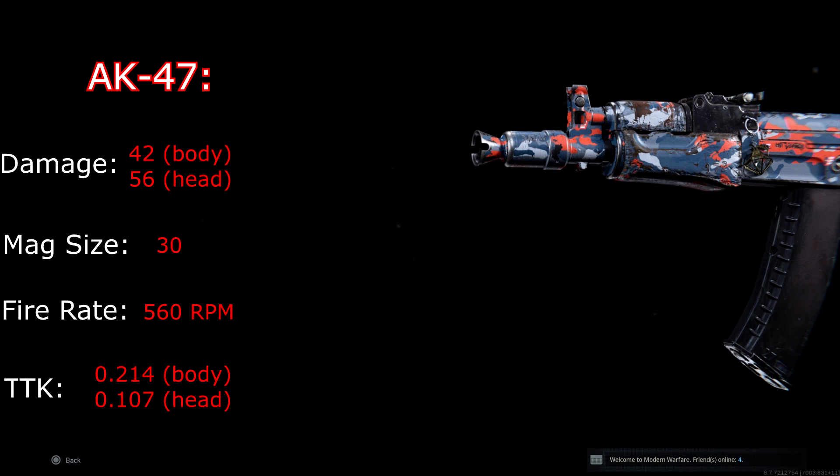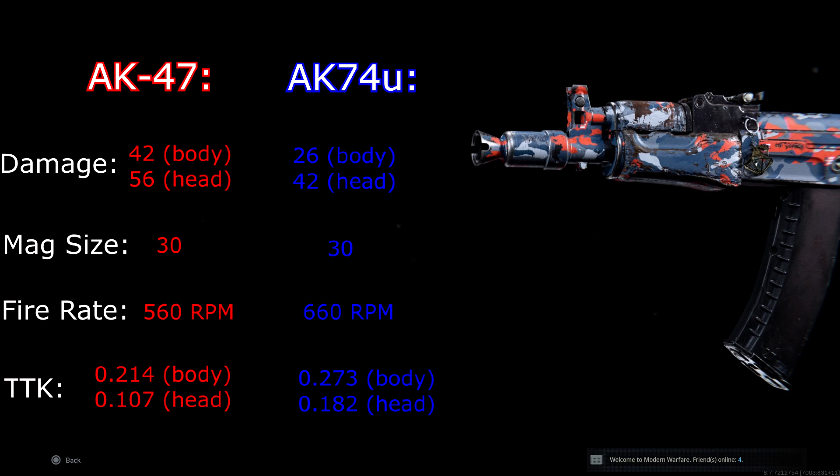With the AK-74U we have to use special rounds, and unfortunately this changes the weapon dramatically. Body damage drops from 42 all the way down to 26 — in Black Ops 1 it was 35, so this is a substantial decrease. The headshot multiplier brings it to 42 damage to the head, but this still makes it a four-shot kill to the body and a three-shot kill to the head. The magazine remains at 30 but fire rate increases from 560 up to 660 RPM. Body TTK is now 0.273 versus 0.214 on the AK-47, and headshot TTK is 0.182 versus 0.107 — a noticeable decrease in almost all stats except fire rate.